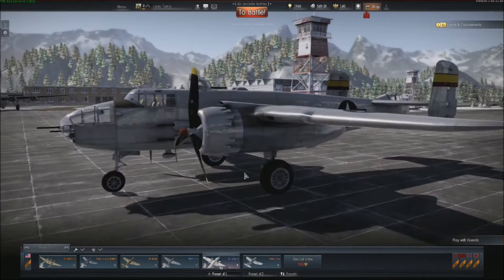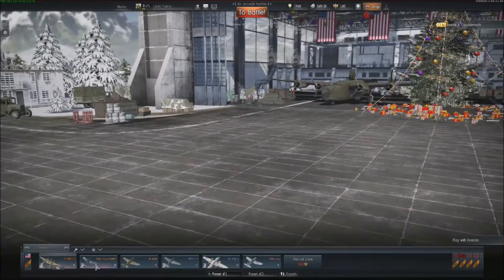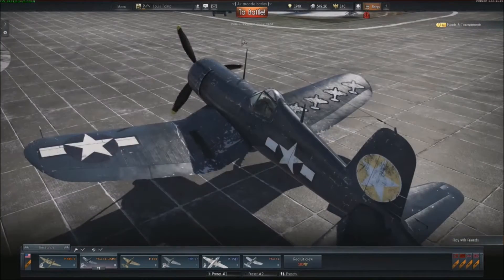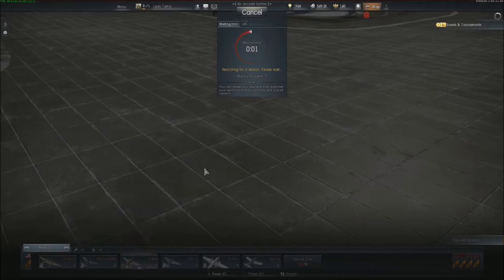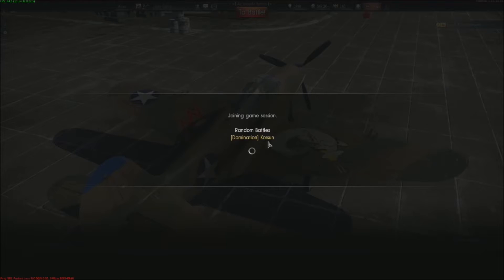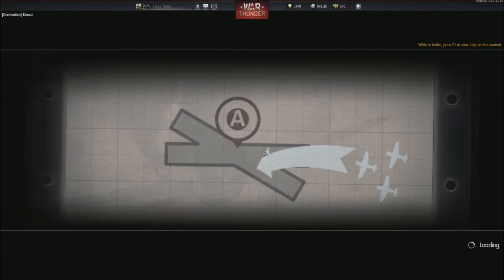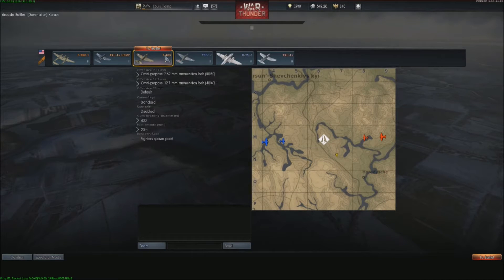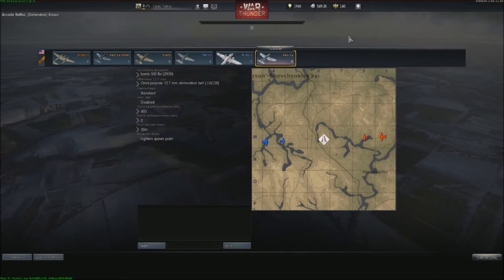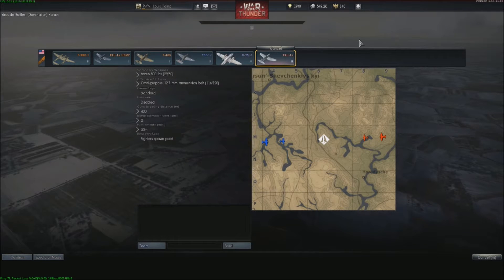P-38 Lightning — let's get into the battle. I have my P-400 in here. You can also put little decals and stuff. We're doing Domination — Domination's my favorite game mode. There's also bombers. This game is free to play; you can go to warthunder.com. It's a game by Gaijin Entertainment and powered by NVIDIA.